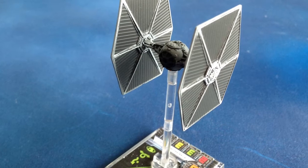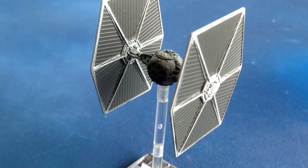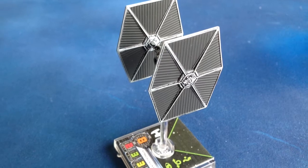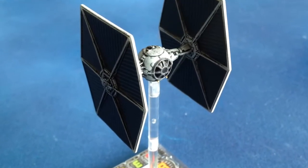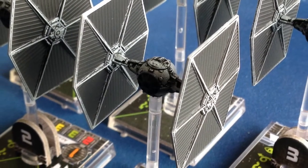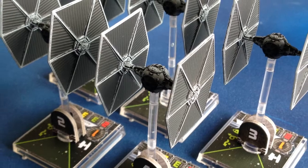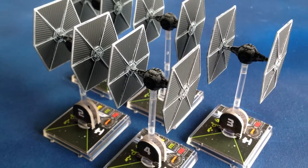The Empire knows that there's power in numbers, and they put that adage into practice with their TIE fighter squadrons. These cheap, poorly armed and armored starfighters aren't much threat alone, but get a group of them lined up and pointed in the same direction and they're suddenly taking down enemy ships with ease. Wave 1 has duplicates of both ships included in the X-Wing Miniatures game core set — the X-Wing expansion and TIE fighter expansion. The TIE fighter expansion contains a pilot that you really need to have if you want to build an effective TIE swarm.